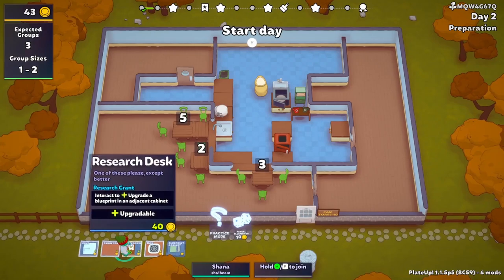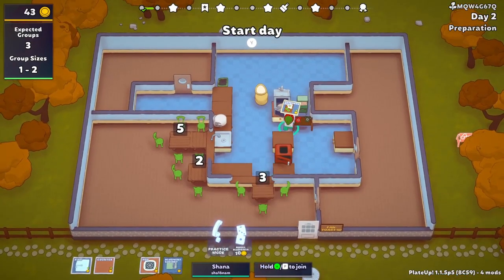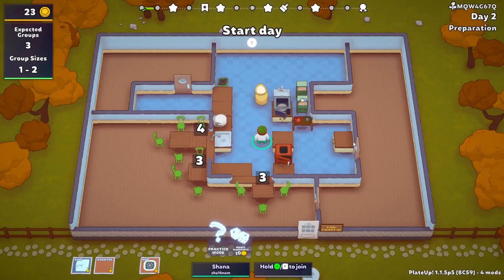Let's see what we've got here — definitely gonna get this. I also brought a wash basin in with me; normally that wouldn't be here. So we have the microwave and the wash basin. I want to call people in so we can get more money. Hopefully we get a research desk on the next day. We've got three groups and three tables so we should be fine.